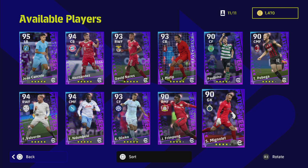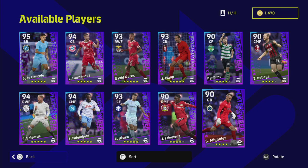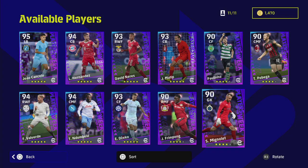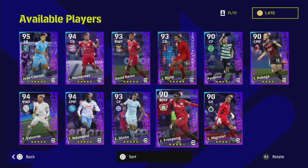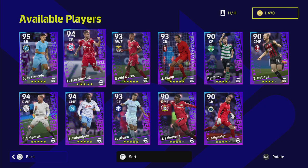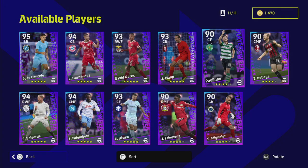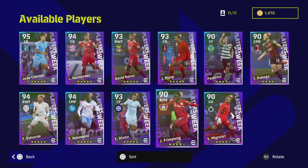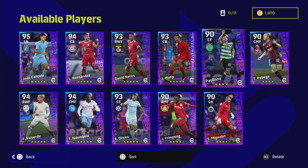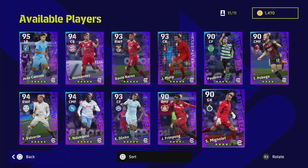We'll skim through the first couple of guys because they're not really going to change the dial, unless you're a fan of the player or looking for this specific player. The pick of the bunch today I would say is Cancello, Hernandez, Valverde, Dembele, and probably Paulinho as well — he's actually quite decent. Matip is a good player too, they've all got high ratings and high stats.